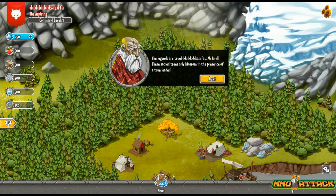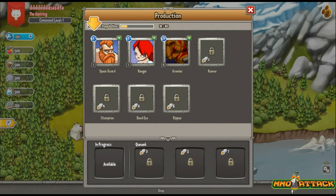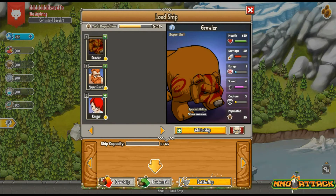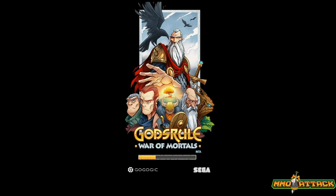The legends are true, my lord — these sacred trees only blossom in the presence of a true leader. Things are happening fast; we must train even more units and prepare to slay the Souls of Ascension. We click on the barracks to produce more spear guards. There's also a ranger and the growler — it doesn't look like you can mouse over units to see statistics, which is kind of odd. We close out and load a ship with a random fill, then head to the battle map.